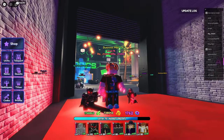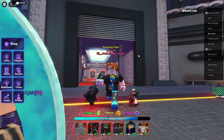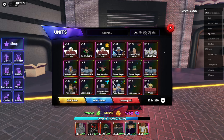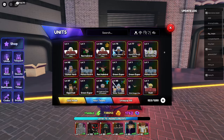What up people? We're back in another video in Anime Last Stand, and we just got Skeleton Knight from the capsule. And yeah, we already have his Evo item, so let's just Evo him.